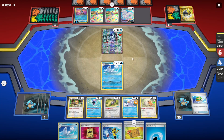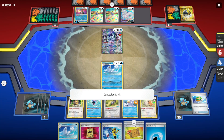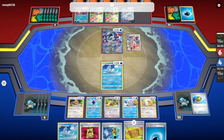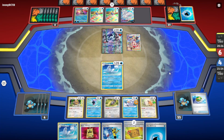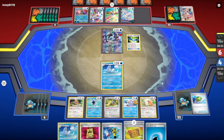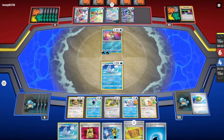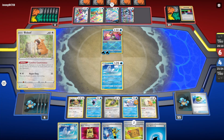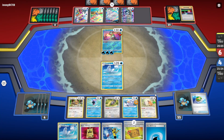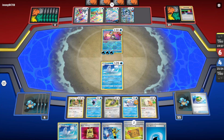I forgot about Greninja! We needed a Manaphy. That was a misplay — the Bidoof should have been a Manaphy. Oh they're doing it now — this is bad. We don't have the Scovette. I think they're gonna take out the Scovette and the Seal.